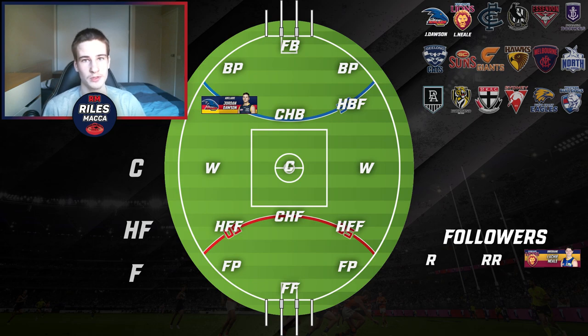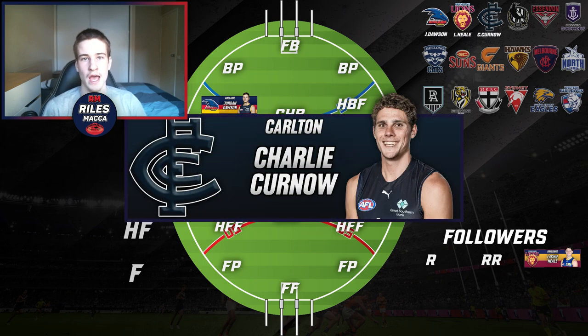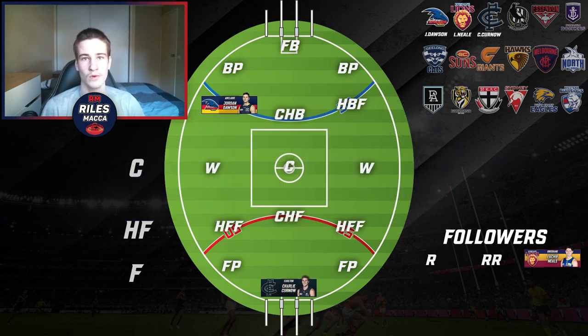For Carlton there are plenty of options — maybe Jacob Weitering in a key back spot, Brownlow Medallist Paddy Cripps, or Sam Walsh on a wing — but I've gone with Charlie Curnow and I'm putting him at full forward. You can't go wrong with the Coleman Medallist. He's had an insane year, kicked a lot of bags, and recovered so well from injury.